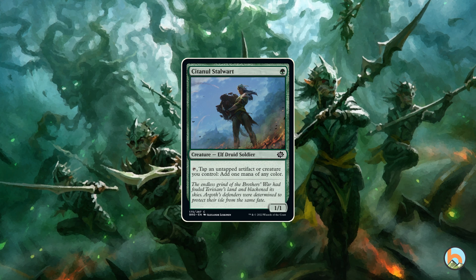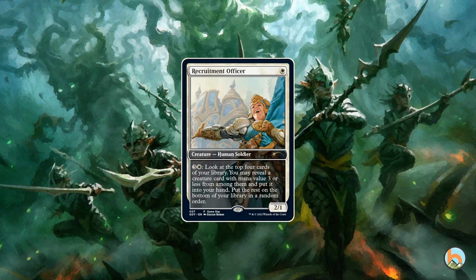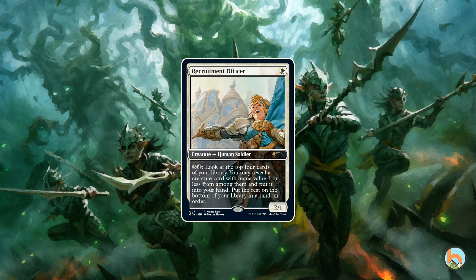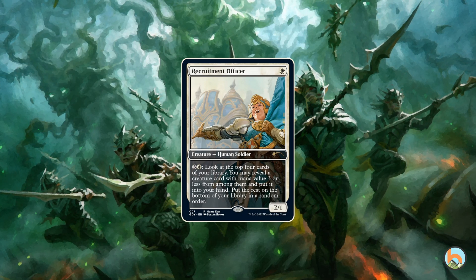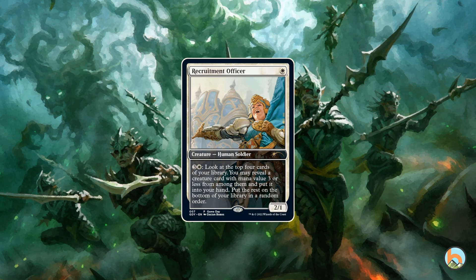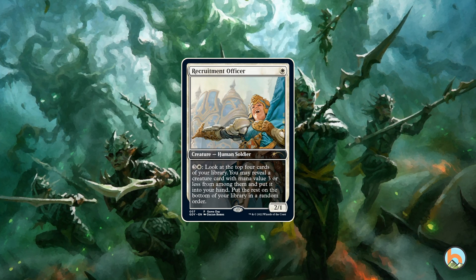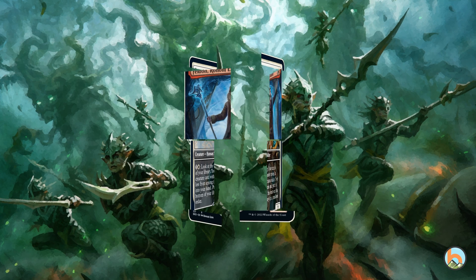For the white weenie players and maybe even two-color aggressive decks, there's also a new toy — the Recruitment Officer. Back in the day there was Elite Vanguard in Magic 2010, a one-white two-one vanilla, the classic Savannah Lions. This one has a mana sink for the late game, which isn't too bad. It's definitely a very good mana sink for a white weenie style deck because most creatures you'd play, besides maybe Miril and Solitude, are CMC three or less, so you'll probably hit most of the time.